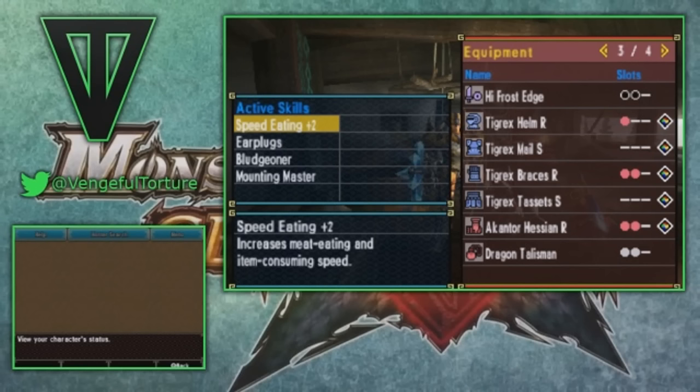And if you're using adept for this anyway, you don't really need earplugs or high-grade earplugs at all. I did want to include bludgeoner — this is my first bludgeoner set for sword and shield simply because it is pretty practical. A lot of the sword and shields have pretty big green bars, but with the different oils you can put on there where you don't need fencing at all, bludgeoner works really well. And then, of course, mounting master for that aerial or even adept-style sword and shield — I just find it works really well, especially against something like Rathalos.